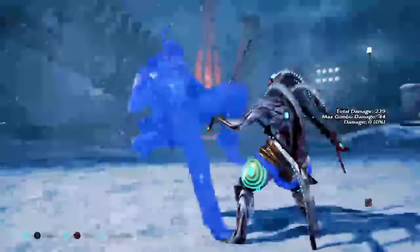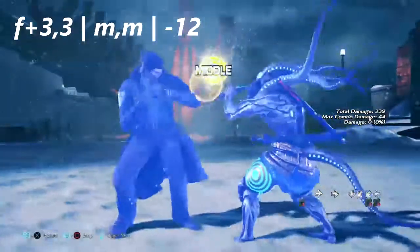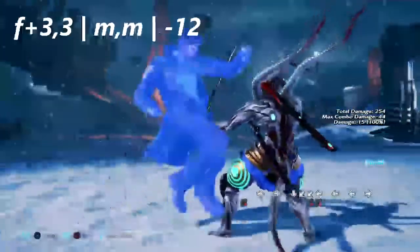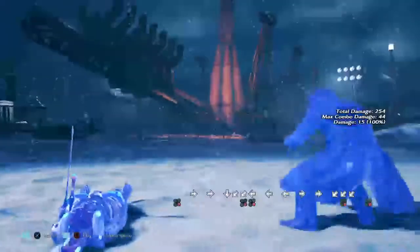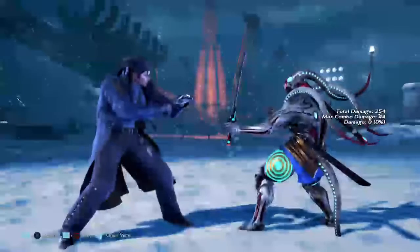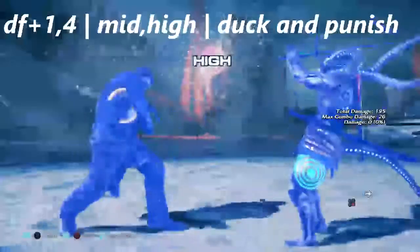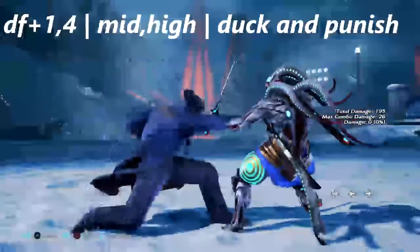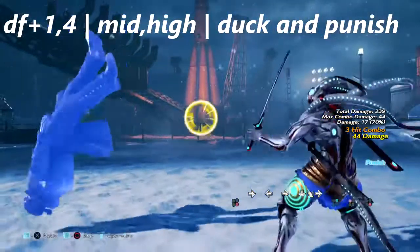Up next we have forward 3 into 3. This is a double mid string that's negative 12. Getting hit by the second hit will put you into a hit grab — you'll get knocked to the ground. Don't get hit by this. We also have down forward plus 1,4, which is a mid-high string constantly used at the wall for wall combos, but please duck this.